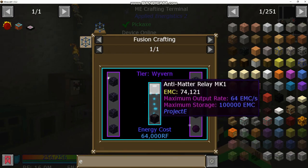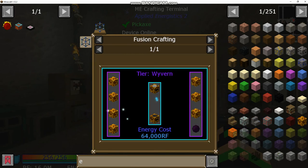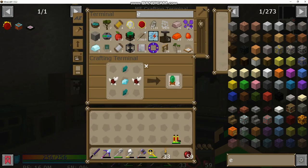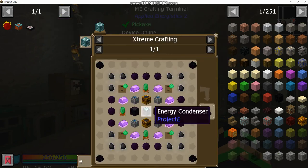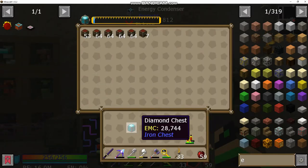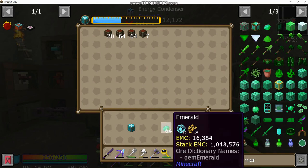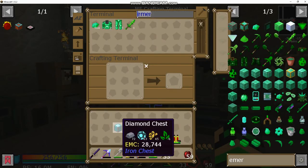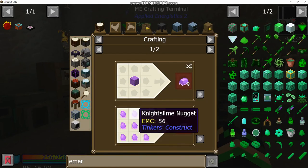The second condenser doesn't seem to have an EMC value, which is strange — normally it does. That's fine, we've got our second condenser. We also need to make antimatter relays, which are pretty easy — just obsidian, glass, and diamonds. The collector is the same thing but instead of obsidian use glowstone. We need about 16 of them. We also need more alchemical chests, so we need diamond chests. I can drop a stack of emeralds and get a ton of items — that's why having these chickens is so useful.